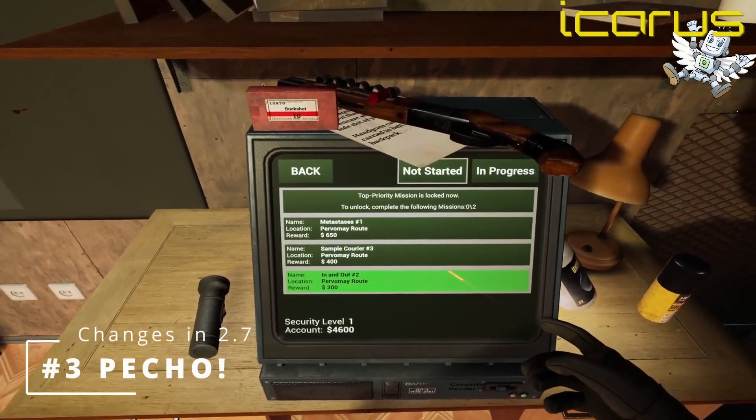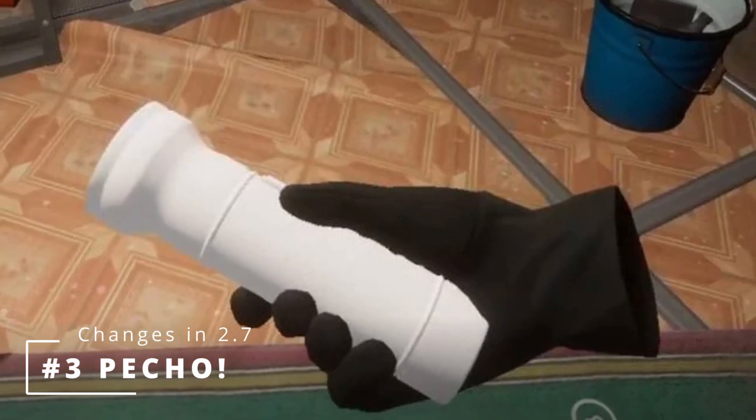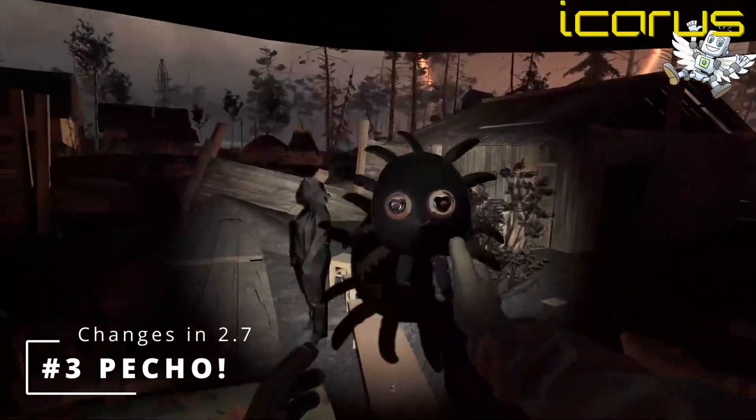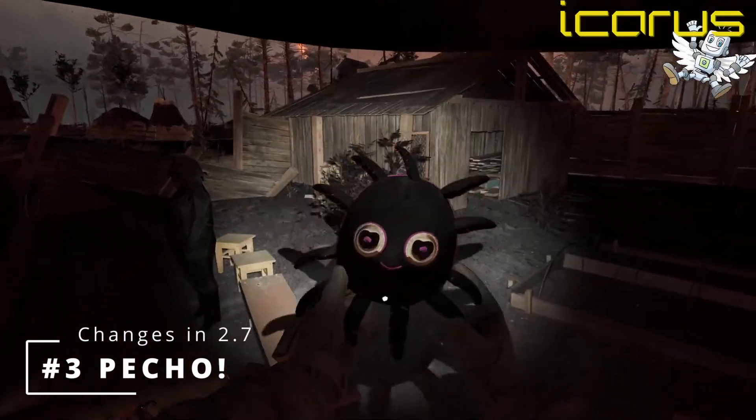Number three is that we now have more collectibles to scrounge for. We've probably all come across a few of the white items inside the Radius. But now we have Petcho, our beloved Radius friend. There are three of them in the game, and if you're trying to find them but you don't want a guide, just do the main story and they should appear.